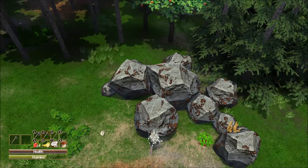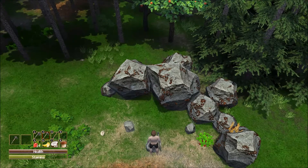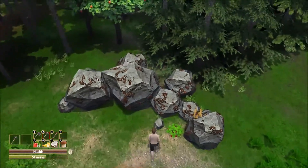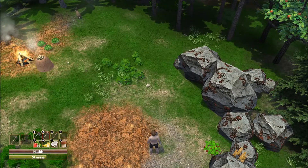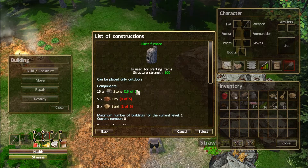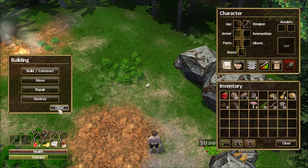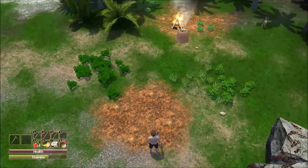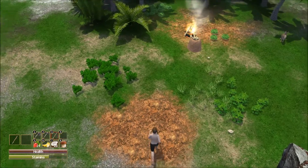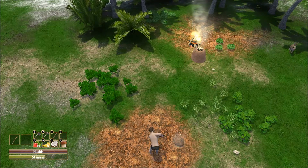Let's continue. We should be fairly close to using this particular boulder up - and sure enough, there we are. Under the build menu for the blast furnace, we've got enough stone. Now we need some clay and sand, and we know we can take care of that pretty easily. We'll use our digging stick right here next to a good source of clay.